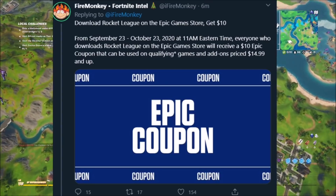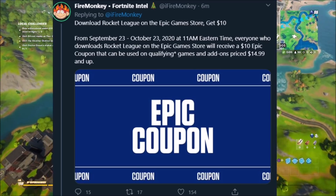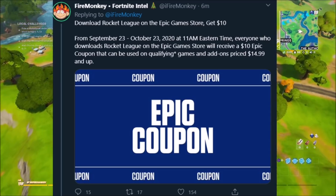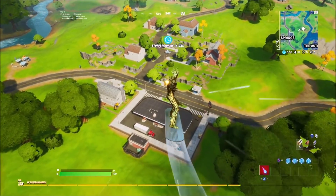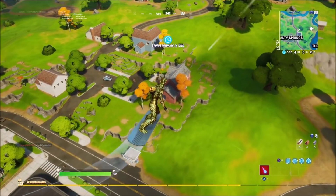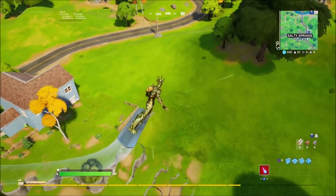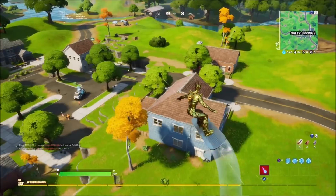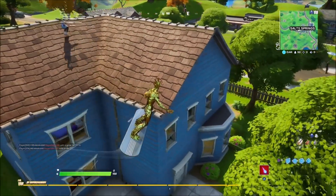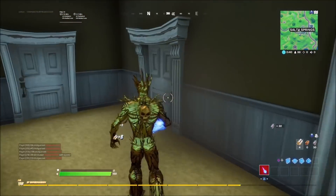If you download Rocket League off the Epic Game Store, you'll receive a $10 coupon. So you're going to download a free game and get a $10 coupon with it, which is really really awesome. They're doing a huge collab, and the reason they're doing this is because Epic Games actually acquired Rocket League recently — they bought the game. So they're doing a really cool event for all of us where you can get free rewards and a bunch of stuff.